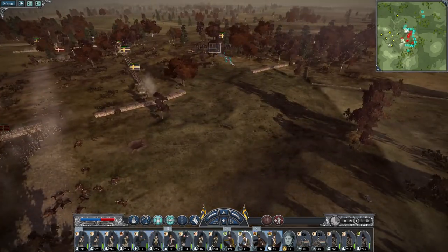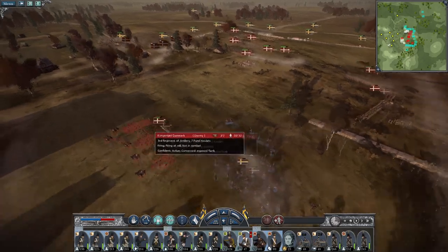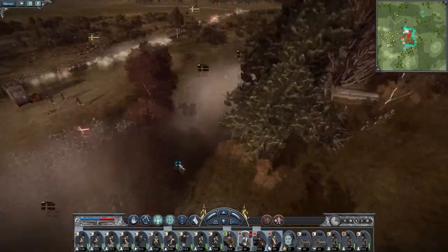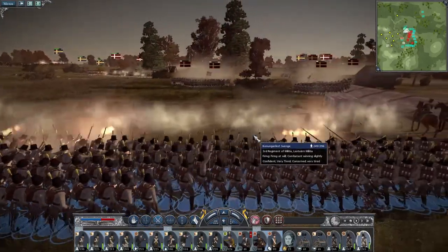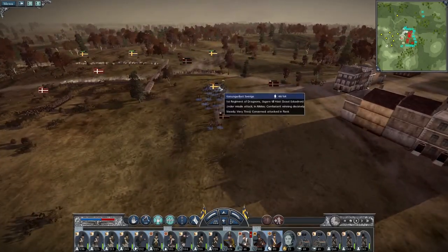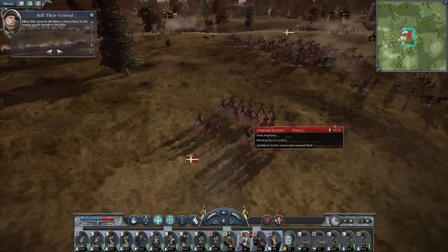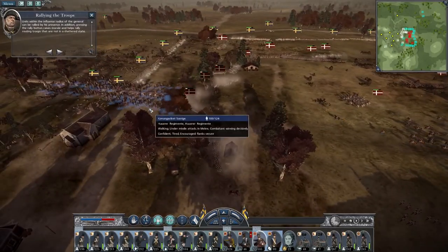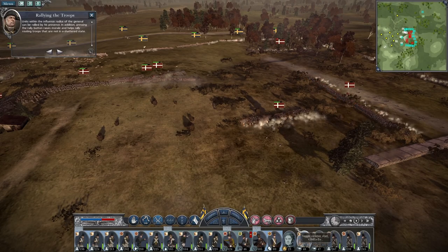Is my cavalry going to hit the sharpshooters? They're probably not going to take that very well — nope, they're broken. Push on and attack the guns. Even more musketry against the sharpshooters and into the backs of the retreating men, who run incredibly slowly. They're just chasing down routing troops at this point. Killing their general — go for the general. Units within the influence radius of the general can be rallied by his presence. Who cares about rallied enemies at this point?